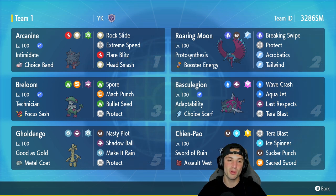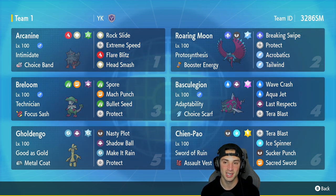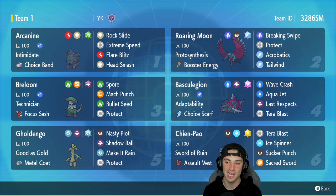First Pokemon for today's team preview is going to be Hisuian Arcanine with Intimidate and the Choice Band. This team also has Chien-Pao, so Hisuian Arcanine is going to be top tier — it's got Rock Slide, Extreme Speed, Flare Blitz, and Head Smash. Our second Pokemon is going to be Roaring Moon with Protosynthesis and Booster Energy, running Breaking Swipe, Protect, Acrobatics, and Tailwind.